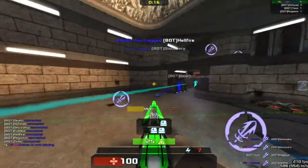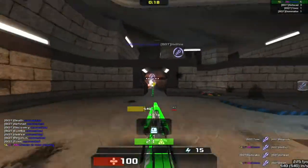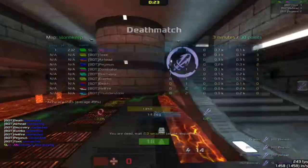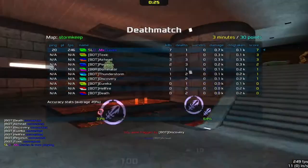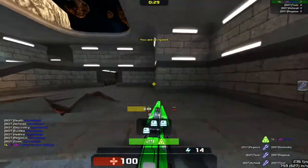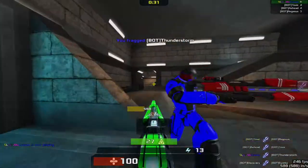Instagib is a popular mutator for all of these game modes that spawns you with one weapon — the vaporizer. This is a very fast paced version of the game with one hit one kill gameplay and often a grappling hook. This mutator can be applied to any game type and almost entirely changes how they are played.